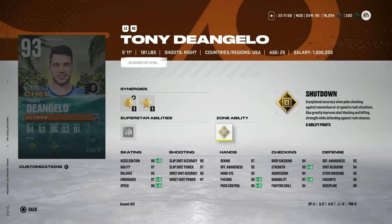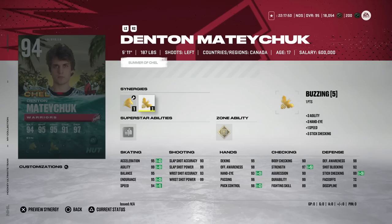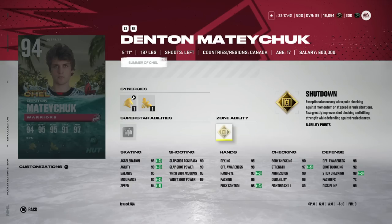Then we've got Denton Madeachuck — 94 overall left-handed defenseman, I believe another Chicago pick, though I might be mixing that up with the Blue Jackets. The whole first round is a blur to me after being in attendance. It's a pretty solid card: 94 speed, 95 acceleration, a good shot, decent body checking at 90 overall, and perfect defensive awareness stats.